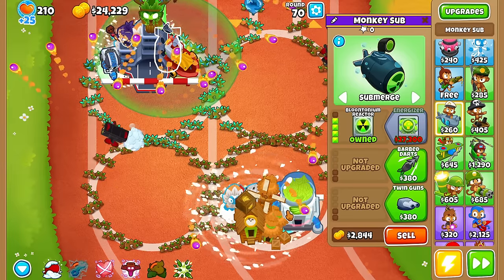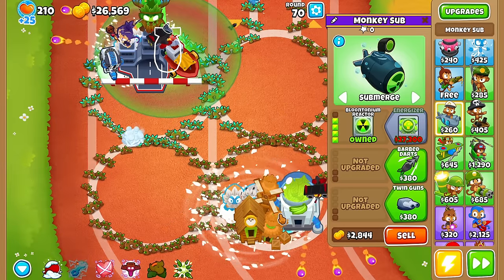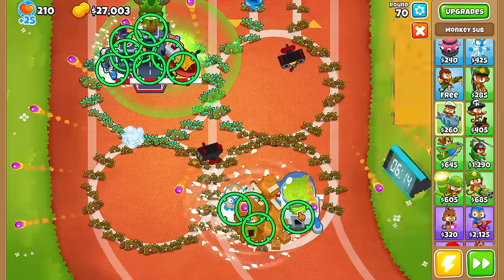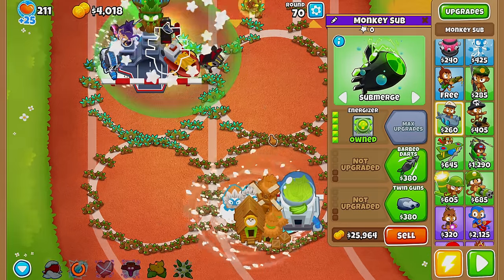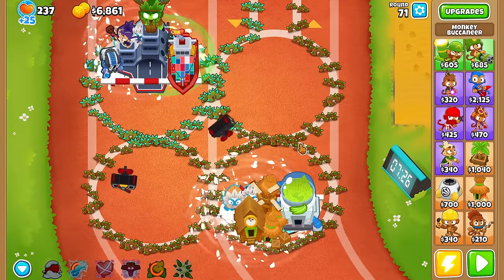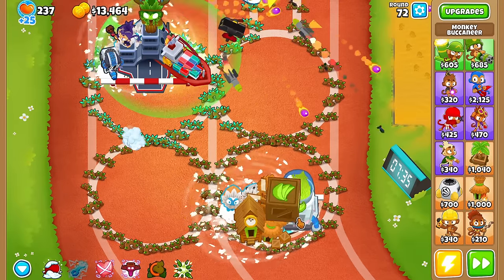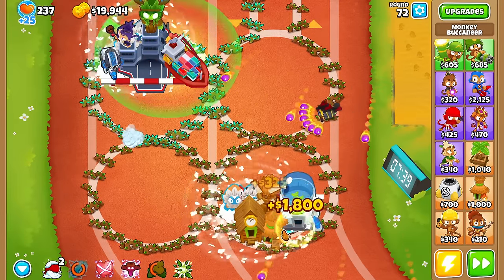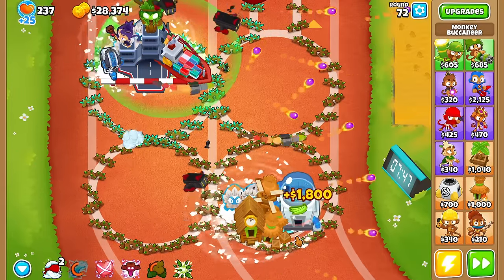As we're getting close to affording the tier 5 farm, we sell two of our boats to get it a bit sooner and then rebuild the boats after, as the extra cash made by the tier 5 farm will more than make up for the missed boat income and the losses from selling and rebuying them. Then I do the same thing to get the ultraboost upgrade a bit sooner. We also sell one of the boats to make room for an energizer to make sure the ultraboost can give its stacks to the farm faster and have 100% uptime. We also got the tier 5 druid that will generate 1k per round automatically plus money from the ability, and this is how the setup will look for a while as we save up money.